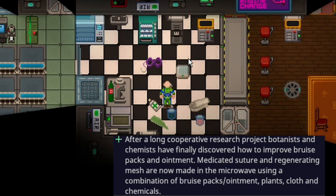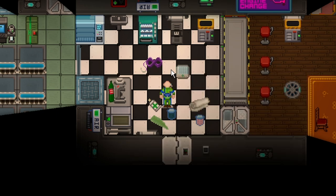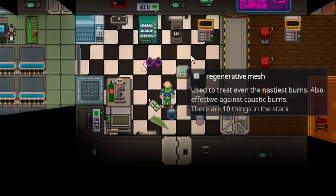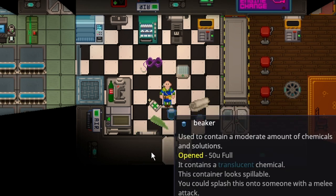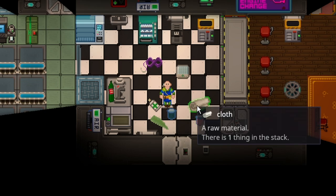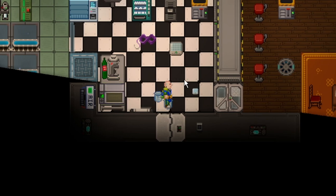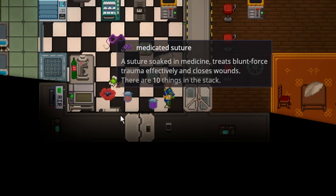A medicated suture and regenerative mesh were added to the game. They are essentially bruise packs and ointments, but twice as good. To make a regenerative mesh, you need a full stack of ointment, a piece of alloy, 50 units of dermalene, 50 units of cygnate, and one cloth. They must be microwaved — cooking for 10 seconds produces a stack of 10 regenerative mesh.